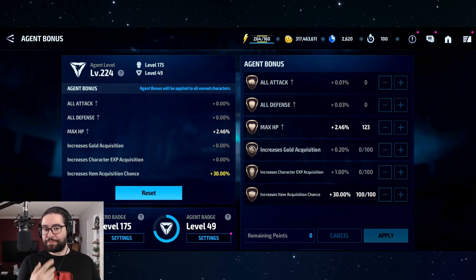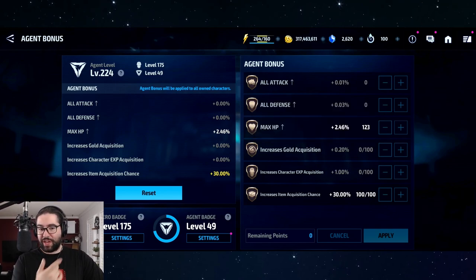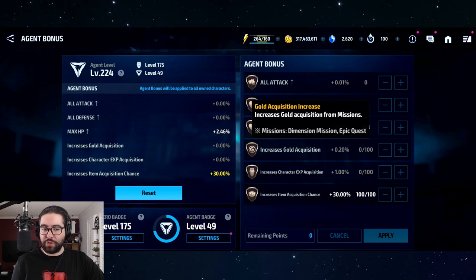Gold acquisition is a bit contentious. I removed it about two years ago when they removed daily missions. The increased gold acquisition only applies to dimension missions and epic quests. We did the math on stream: even if you do all epic quest missions every single day and do 35 dimension missions on level 15 every day, you're only getting yourself about 3 million gold a month.